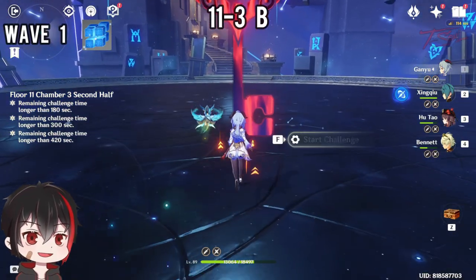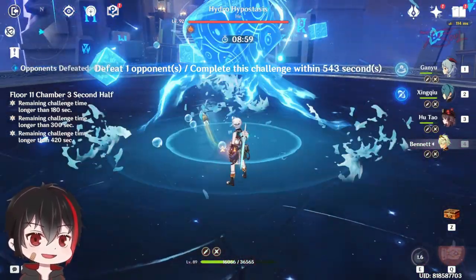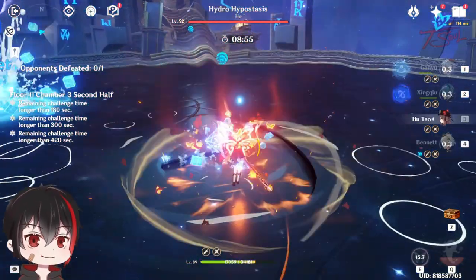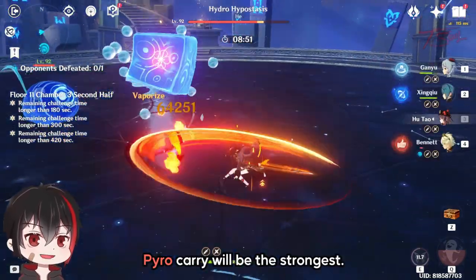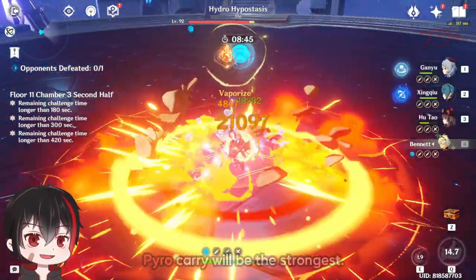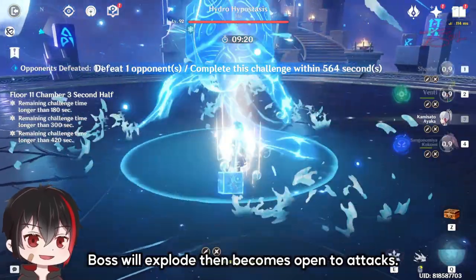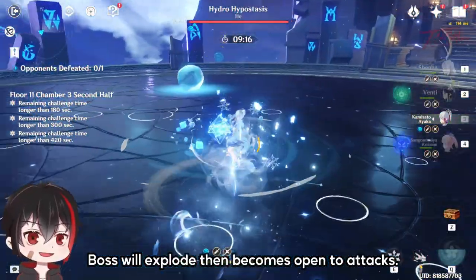Finally, Chamber 3 second half — we have the Hydro Cube. Once again, for a more detailed guide, check out the top right link. A Pyro Carry will be the strongest here thanks to free Vaporize and the Leyline bonus. But if you don't have a Pyro Carry, the fight still works the same — it might just take a little longer. At the start, the boss will explode doing some damage, then become open to attacks — here is your best chance to take off some HP.